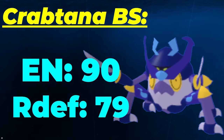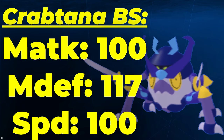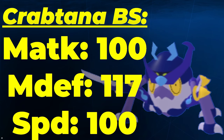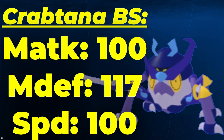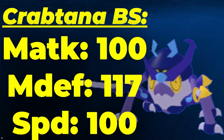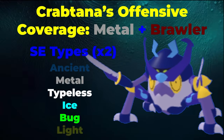One of the main selling points of Crabtana is its base melee attack, speed, and melee defense. You have 100 melee attack and speed, which is a pretty good benchmark, at least for the speed tier. Your melee attack stat of 100 is on par with Lumions such as Avitross, who are known to not hit hard turn 1 but after a few turns of setup become a big threat. Your melee defense stat of 117 remedies your HP stat somewhat and will help you swap in more, which in turn helps Crabtana hit harder. With Metal and Brawler as its STABs, it is a pretty good Lumion to hit things super effectively.